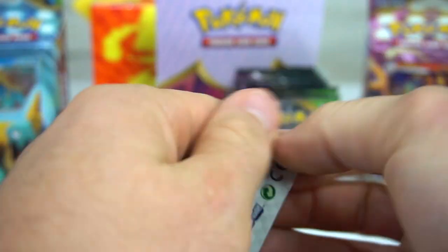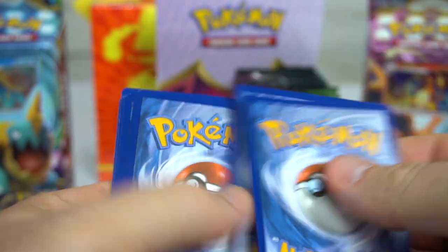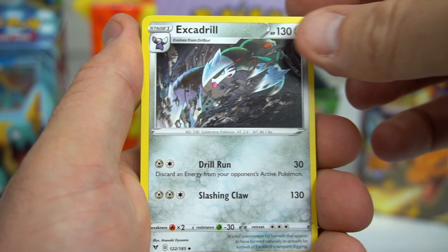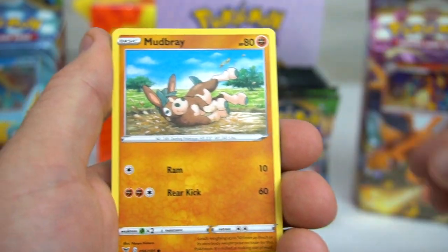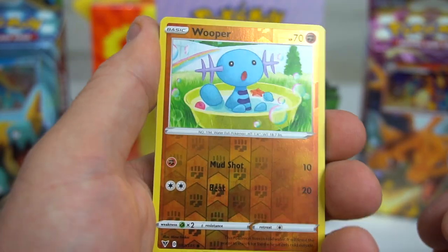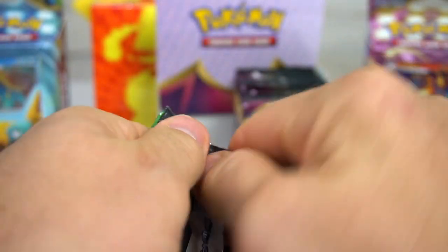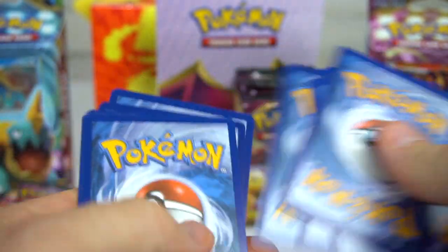Everybody opening these booster packs has been having pretty good luck pulling great stuff, but we're still looking for that Pikachu. Seventh pack — fighting and water energy — Excadrill, Nuzleaf, Opal, Joltik, Cottonee, Mudbray, Slugma, Whismur, Wooper, Reverse, and a Malamar. Eighth pack — fire energy — Cramorant, Kakuna, Circhester Bath, Cottonee, Mudbray, Slugma, Whismur, Exeggcute, Forretress, and a little Reverse.